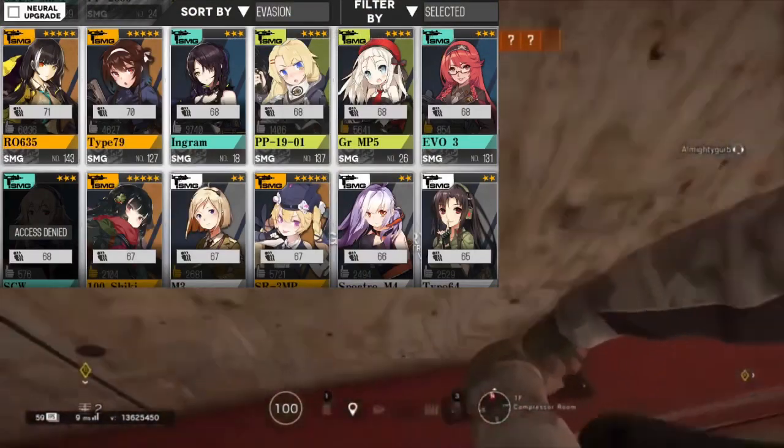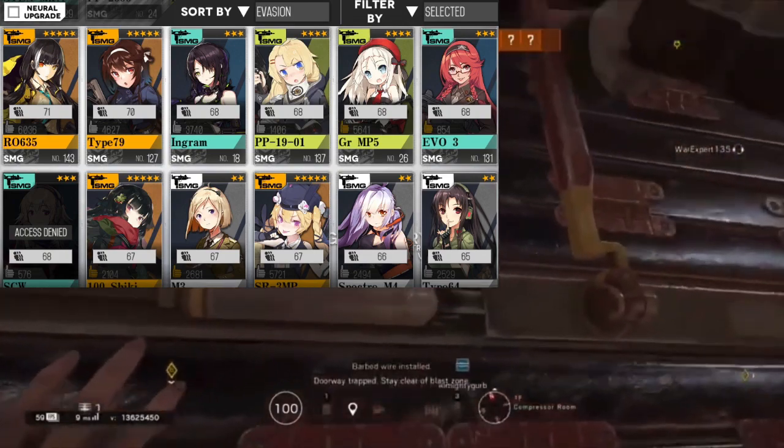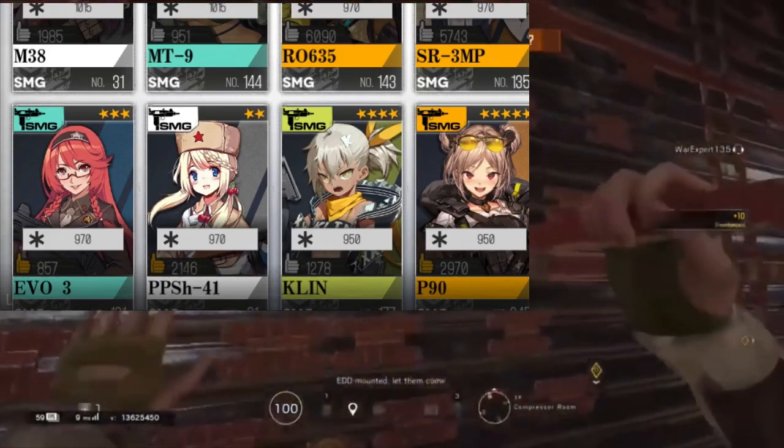Evasion isn't poor, but it could certainly fare a bit better. Sharing its 68 evasion with MAC-11, PP-1901, MP-585, and SCW. Given its decent evasion, its higher health of 970 does make up for the lower evasion.